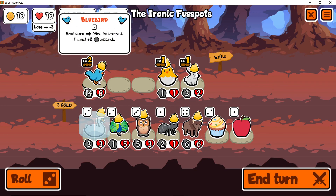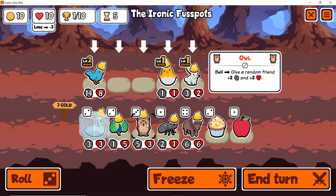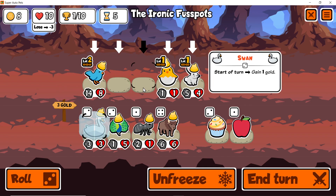Bison — I'm sorry son, but that ain't gonna do nothing for us. Rabbit wants us to do food builds.